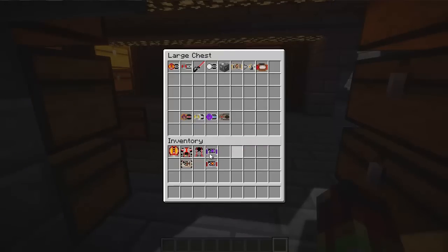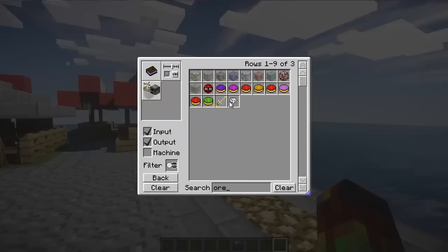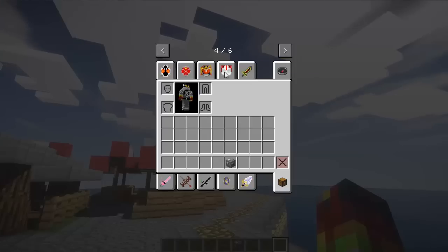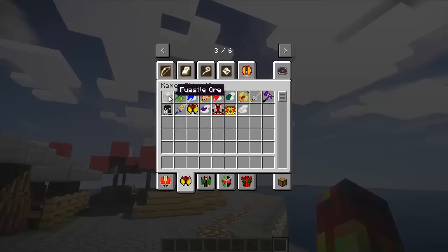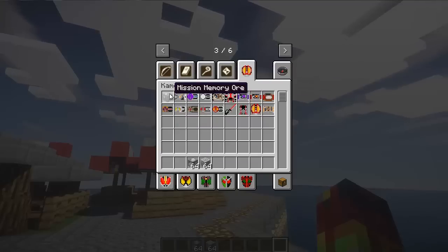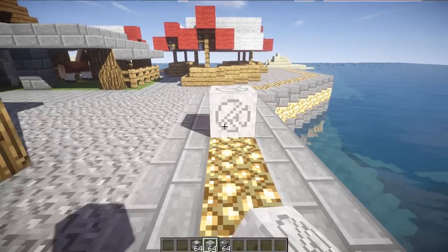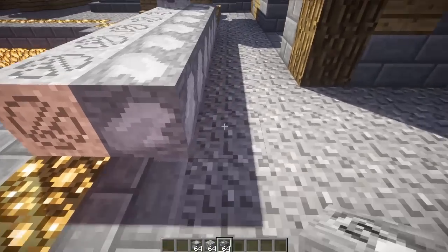That is everything that's in this update except for the crafting recipes and the ores. I finally got around to fully implementing some of the ores. The Kiva ore has now been implemented so you can get everything from Kiva. The Imagin Sand has now been implemented, and the Mission Memory ore has been implemented as well.